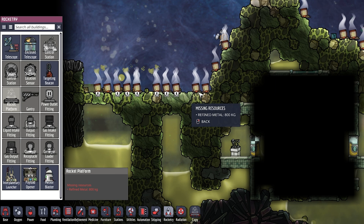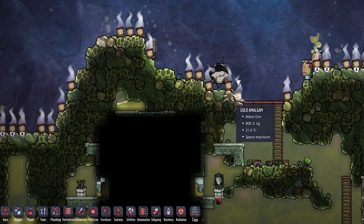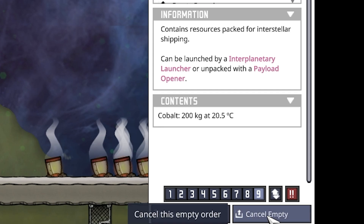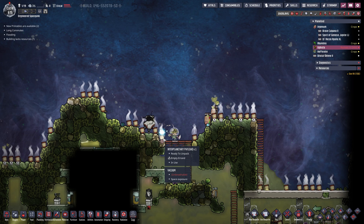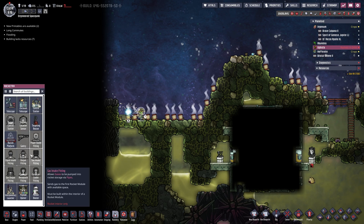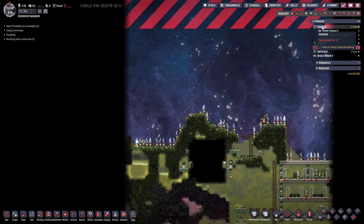Unfortunately, we currently don't have enough metal for the rocket platform, and that is okay. All we have to do is find our interplanetary payloads — just like this one, which has 200 kilograms worth of cobalt in it — set it to a high priority and empty storage. Then hopefully either the rover or Gemster will come by and open it up. We do this until we have reached 800 kilograms. In cycle 616, the rocket platform is ready to be built.